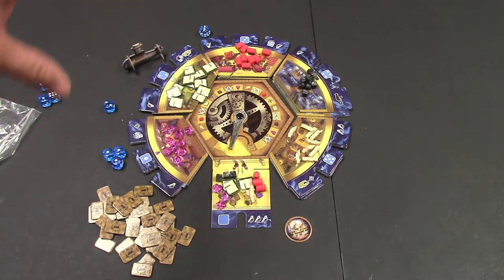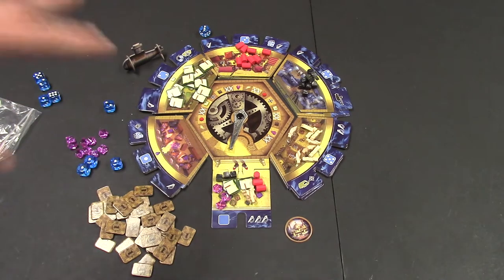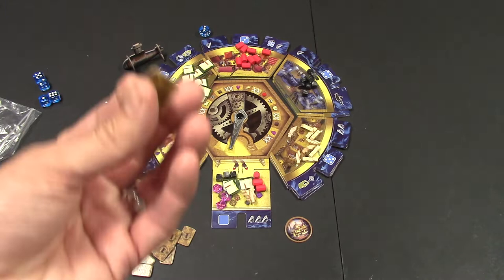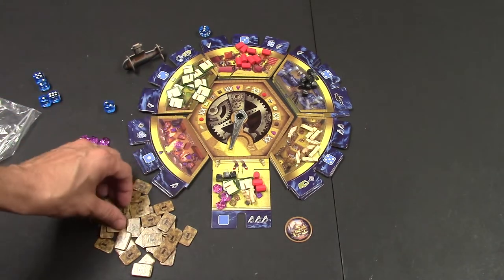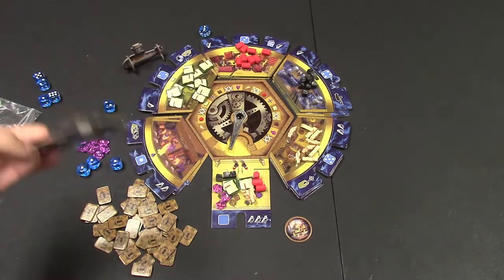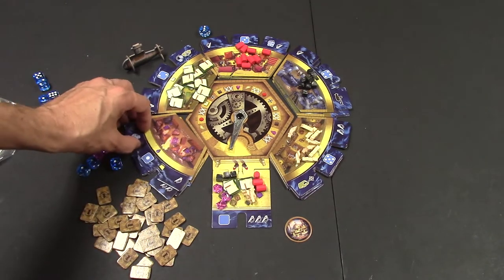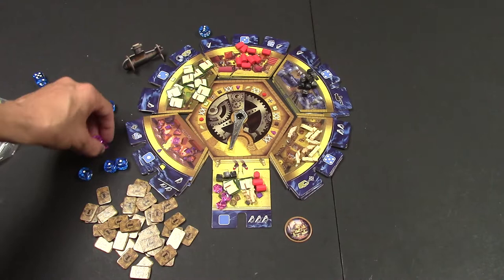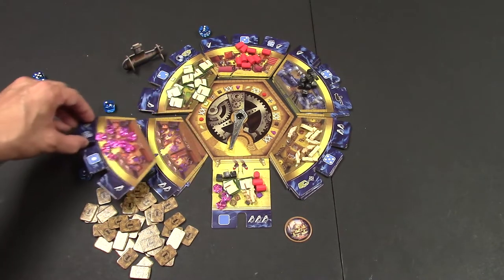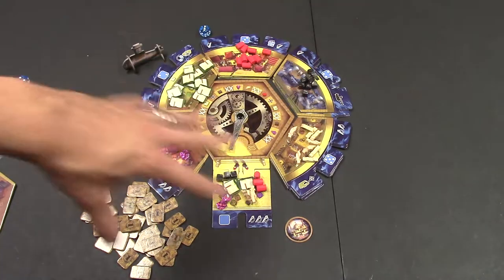If ever a tile goes empty — say all the crystals were taken by other players — you stop and score that tile. Whoever has the most gets the tile, which is worth three victory points, and second place gets one victory point. If there's a tie, both players get one. After that, everyone dumps back their items of that sort, you remove the top tile and put it on the secondary tile — because Atlantis is sinking.